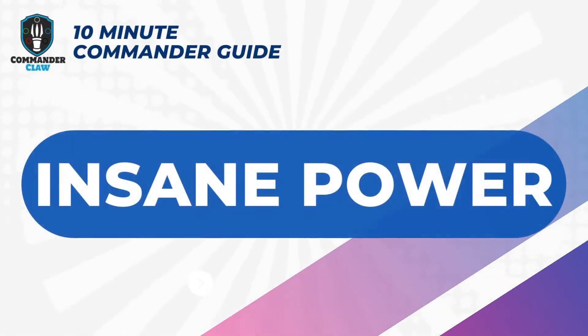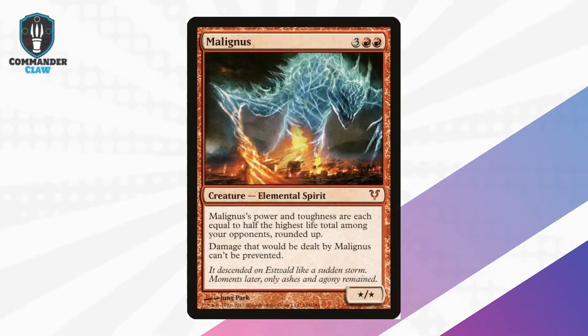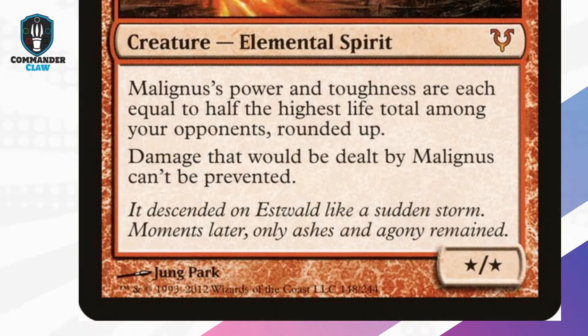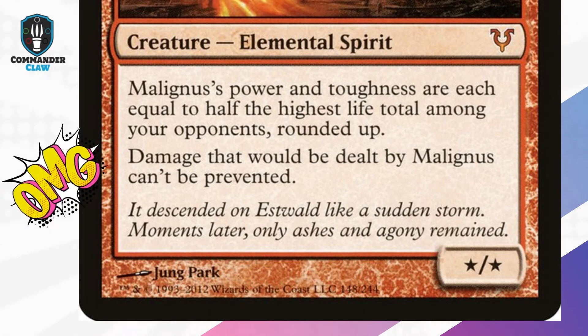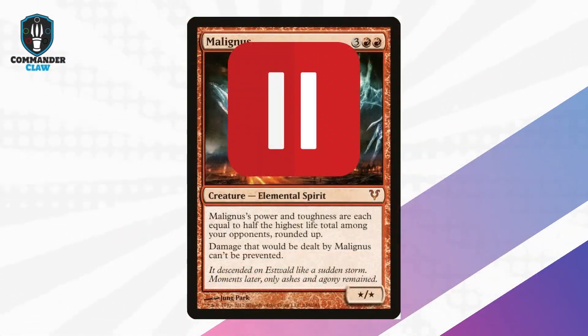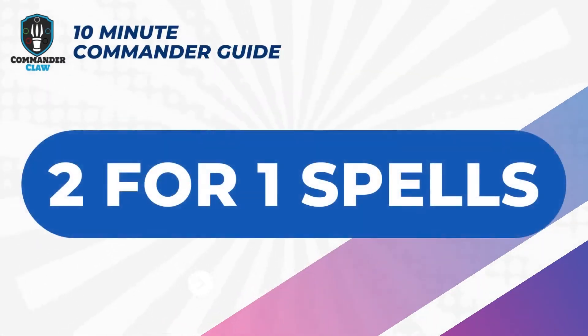Moving on to our top 8 spiritual creatures, we have Malignus. This card is amazing in Commander. It could possibly be a 40/40 creature for 5 mana, and sacrificing it using Zeatora and targeting a player could end their life. Its power and toughness is based on half of one of your opponent's life total. This potentially overpowering elemental spirit will stir up the politics at the table.